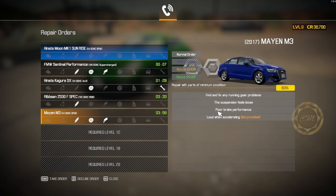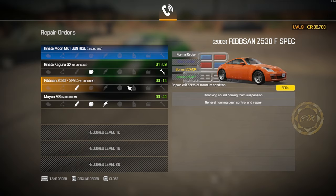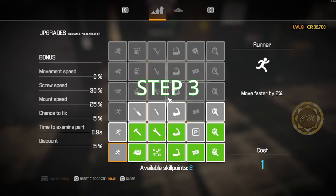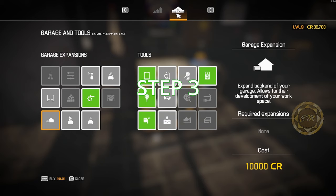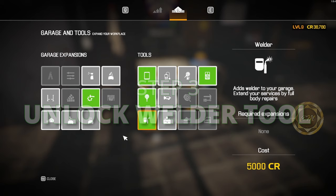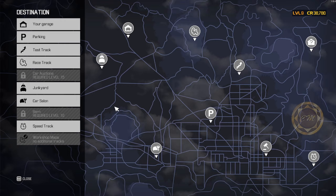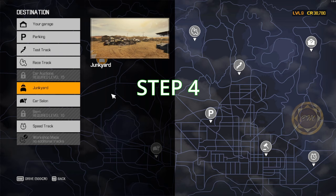You can also do complex jobs - they earn a lot of money and XP but take longer. They have multiple repair types and are good money. But if you're early and don't know how to find everything, do simple jobs. Once you've saved your 15,000, come to your toolbox, go to Garage and Tools, and unlock the welder. Five thousand goes into unlocking the welder, so you keep 10,000 as cushion.